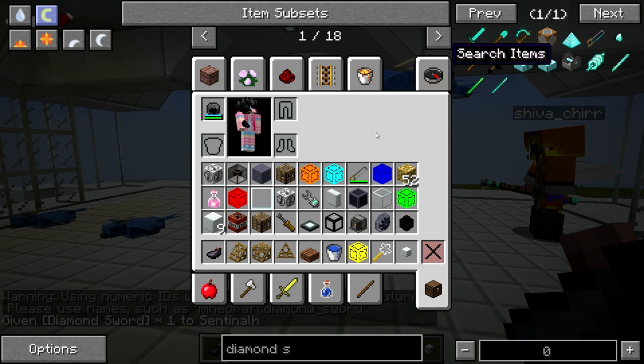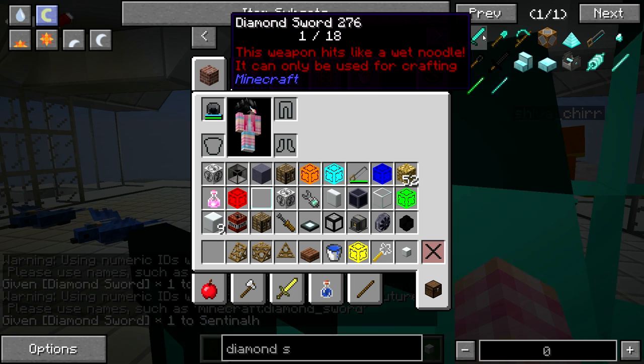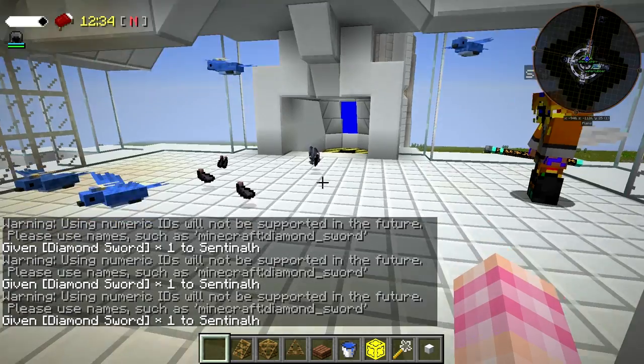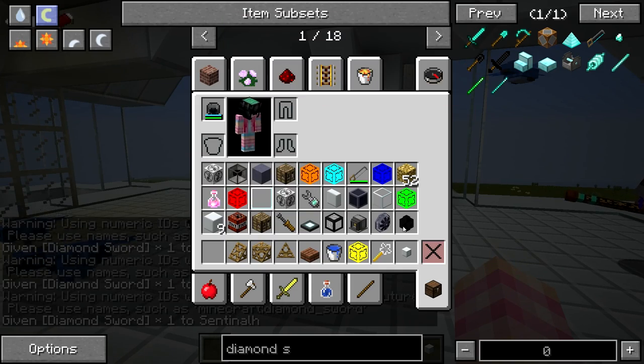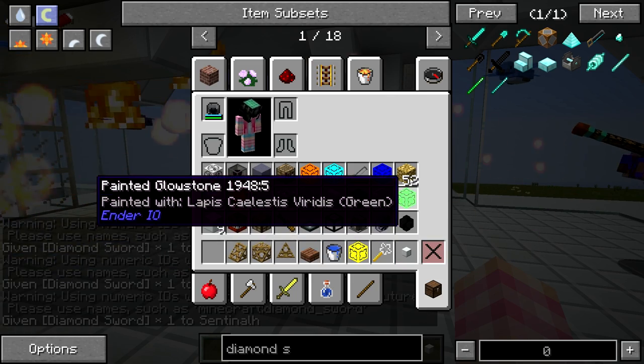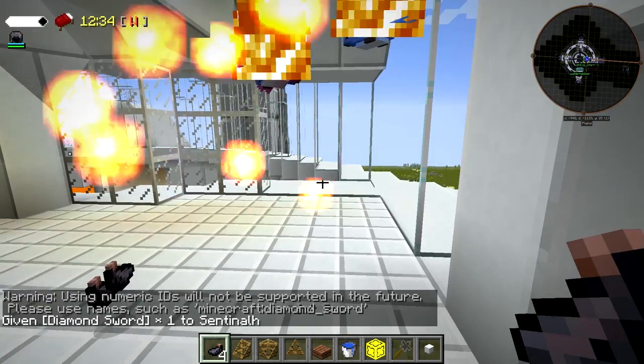I'll just get myself a sword. No, Inksack, I don't want you. I want a sword. Why is it not giving me a diamond sword? The game won't give me the sword.